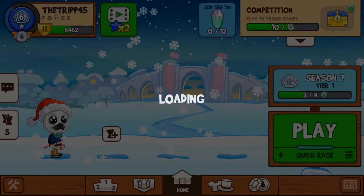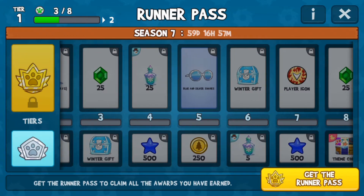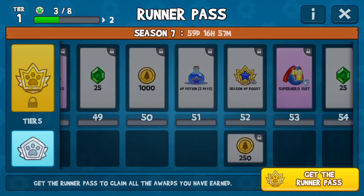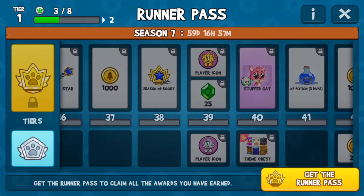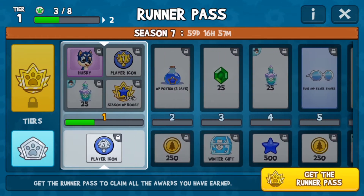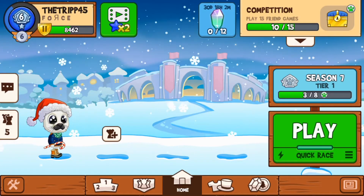There's also a new runner pass for this month of December — Christmas themed stuff here. A lot of cool things: there's a stuffed cat, there's a husky, a lot of cool things. As you can see, there's the snow here.